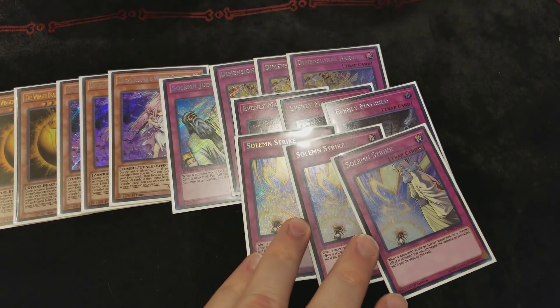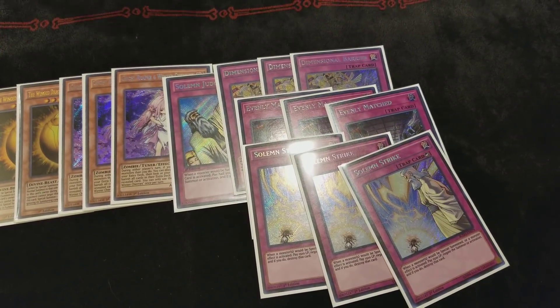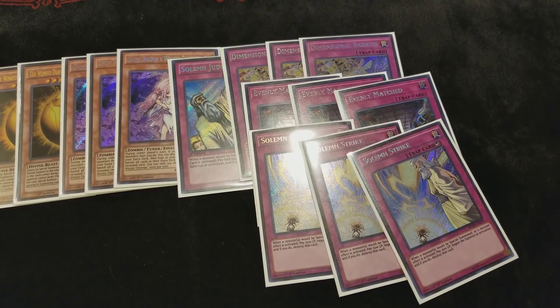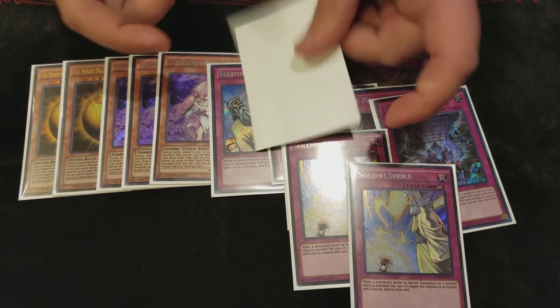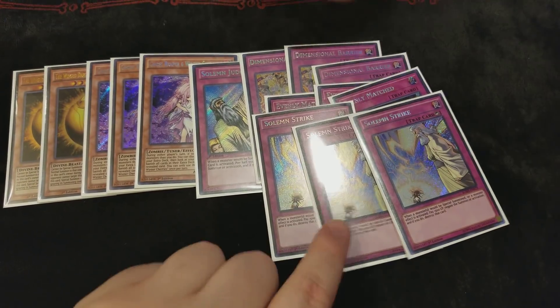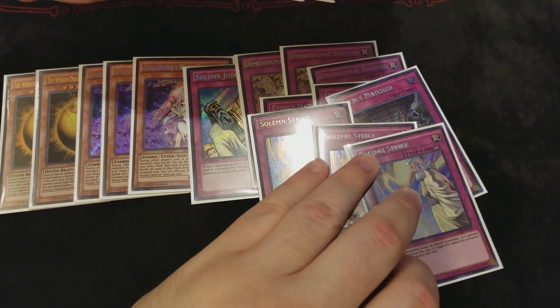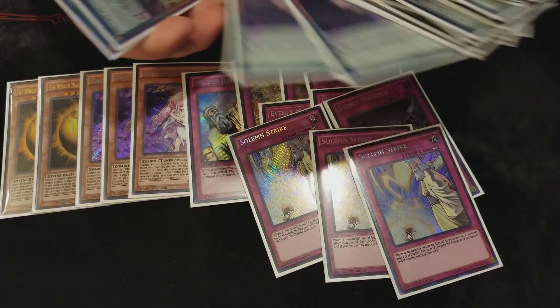Three Solemn Strike. It's really good in the mirror because me and my friend realized that if you get Valor'd or hit by a Reaper, you can't establish anything and they just pass — so you need something you can set that can still stop their Pendulum Summon. This is also really good against players that just summon everything into it. I noticed a lot of people weren't playing Blackfang, which I think is critical to playing around Strike — if you're not playing Blackfang they just get blown out.